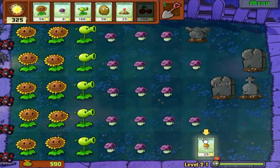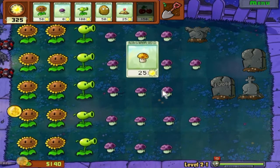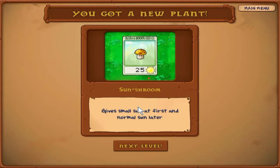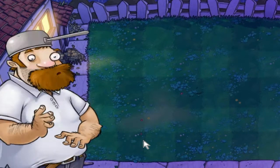And now we have our next plant for the nighttime stages. Every sun shroom you plant costs 25 sun - it's cheaper than a sunflower. It gives small sun at first, which is like 15 sun, and then it will grow to a normal size sun shroom and start giving 25 sun. I personally do not like using them.